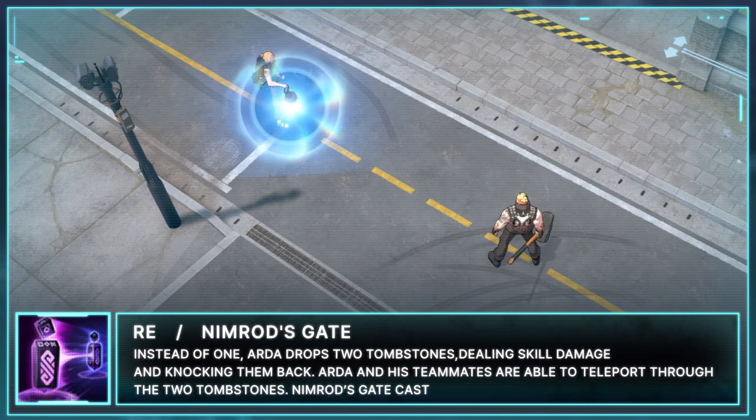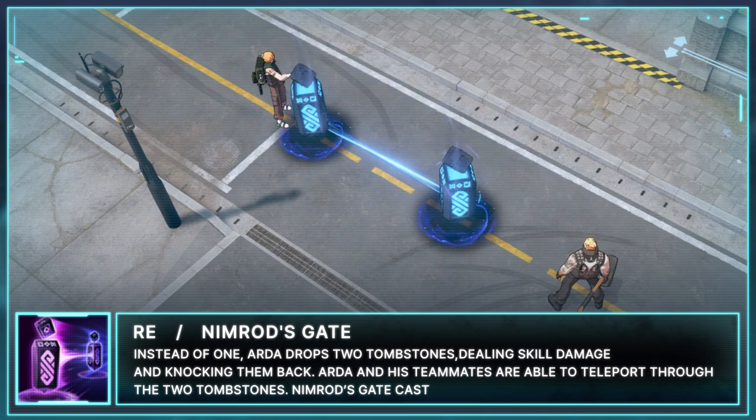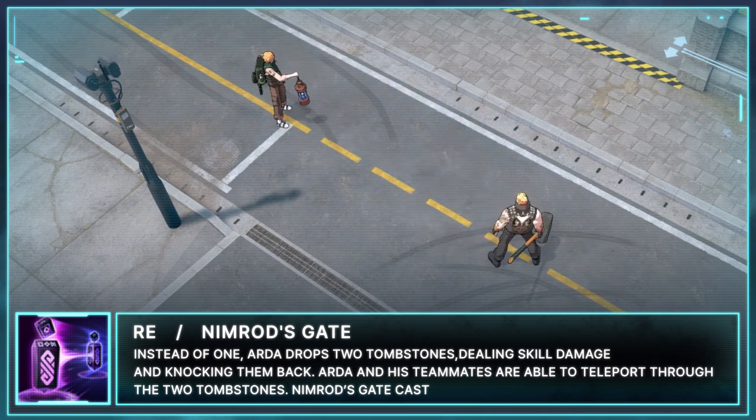Arda's Enhanced E is Nimrod's Gate. Instead of one, Arda drops two Tombstones when casting Nimrod's Gate. Arda and his teammates are able to teleport through the two Tombstones.